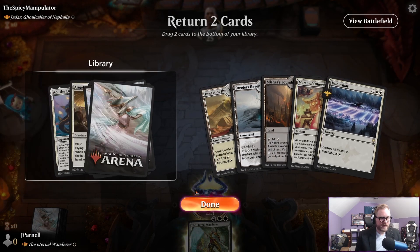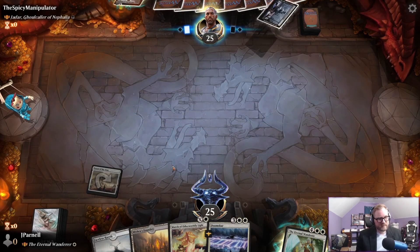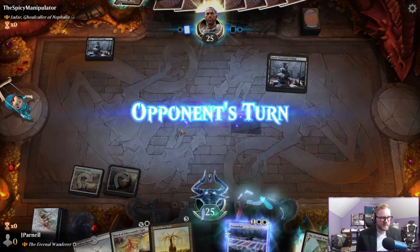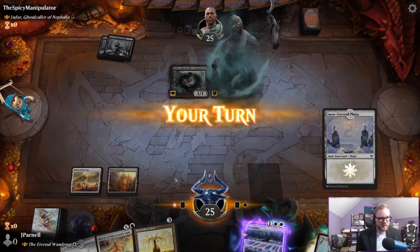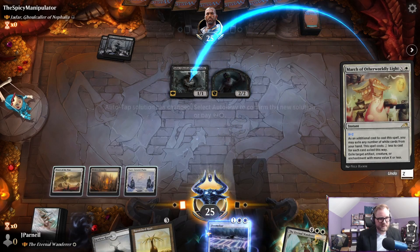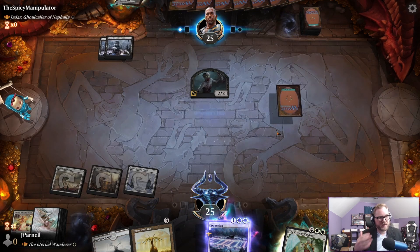We'll keep this at five — Angel of the Dire Hour, you're gone, and Ao, you're gone. That's going to be tough. There's Jadar. We're just going to exile Jadar because I think this is the path for us to dig out of this hole.